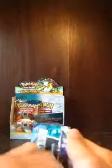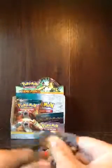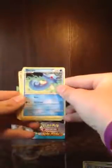Start opening some from the left side. Here's a Crobat pack. I got a Roselia, Stantler, Horsea, Vulpix, Onix, Aipom. Beedrill, Pupitar, Kakuna, and Engineer's Adjustments. Let's put these aside.